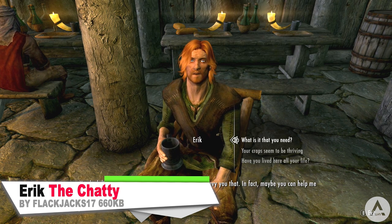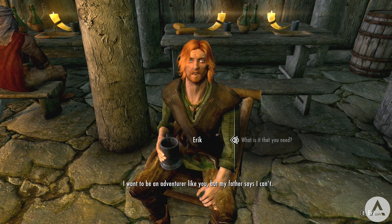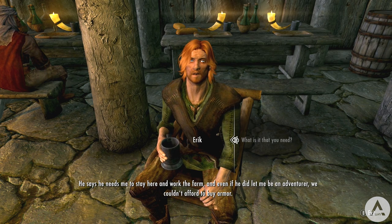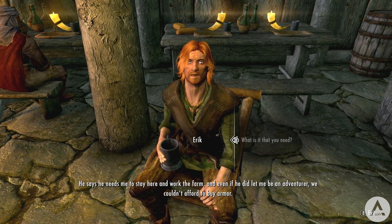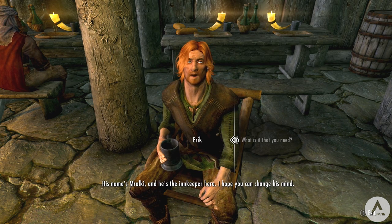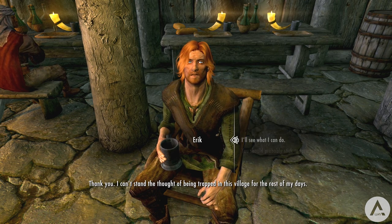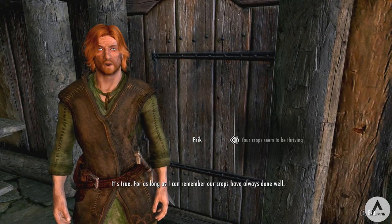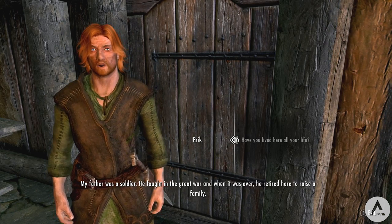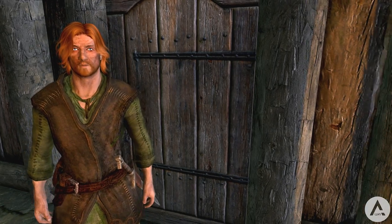Next up we have Erik the Chatty. This mod adds a few extra dialogue topics to Erik and about 20 extra lines of dialogue for him. According to the mod author, he made this mod to make Erik feel more like a friend and less like a pack mule — it adds 'How are you doing?' and 'What are you thinking?' topics. Note: this only works if you haven't yet done the quest where Erik becomes Erik the Slayer, so it's best for a brand new game.